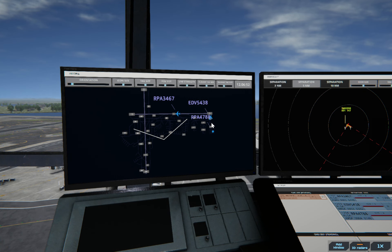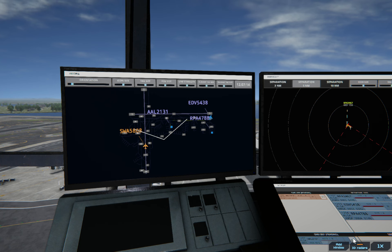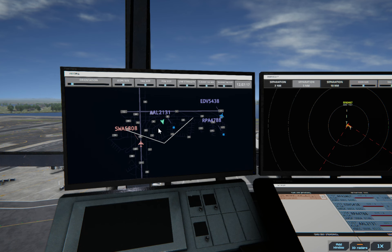This one's going to be wanting to taxi up there soon, but this Endeavour one — we're going to hold off until that Southwest one lands. And then we have another one coming in soon. LaGuardia Ground, American 2131 with information Bravo, requesting push and start. You can see this one's taken off, this one's already landing — good timing. American 2131, pushback approved. Expect runway 31.